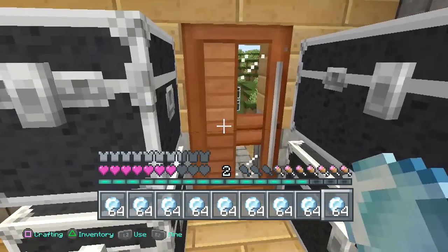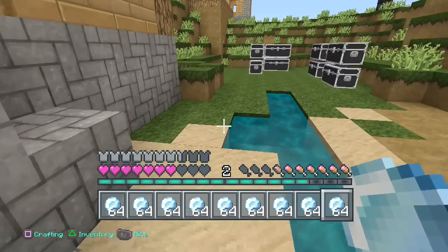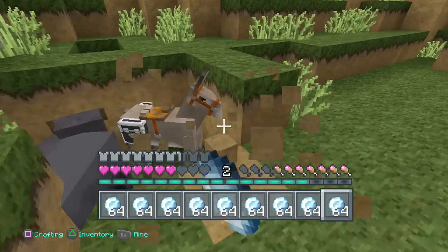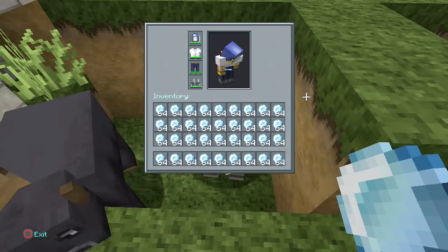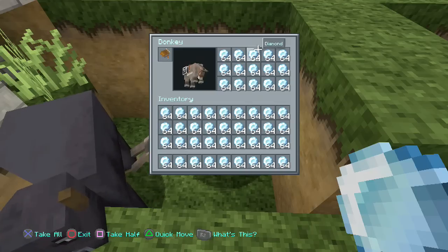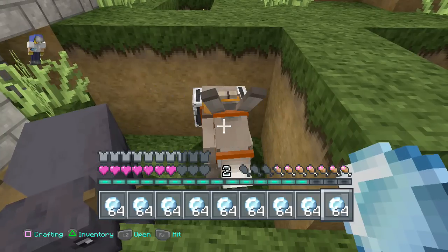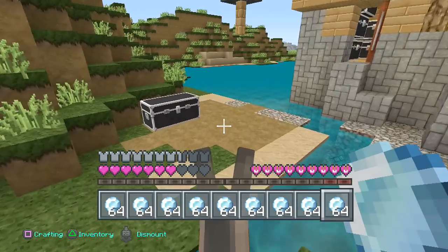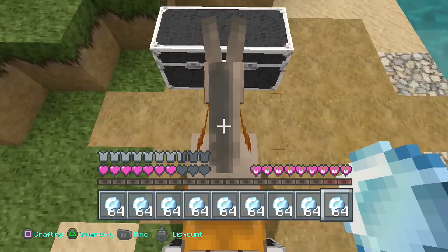Hey everyone, this is Ken and today we're gonna be doing a tutorial on a donkey duplication glitch. What's great about this is you can actually duplicate any item in the game. Let's get right down to it. We're gonna check our inventory — you'll notice we have tons of diamonds, a full stack all around, and the donkey also has a full inventory of diamonds. Now we're gonna get on that donkey and duplicate every single item in my inventory and the donkey's inventory in one shot.